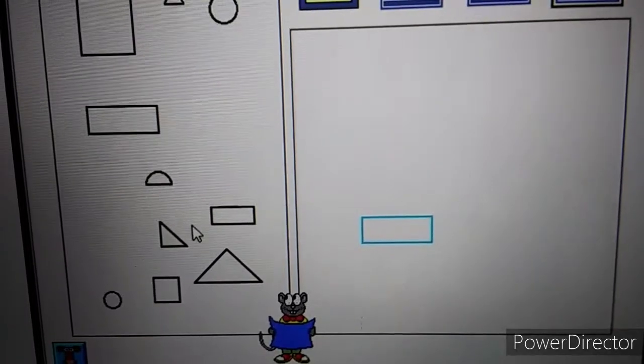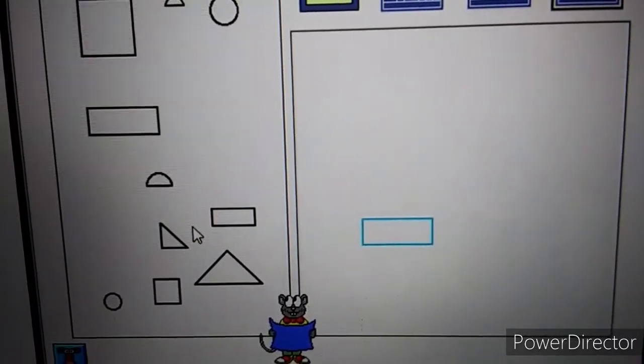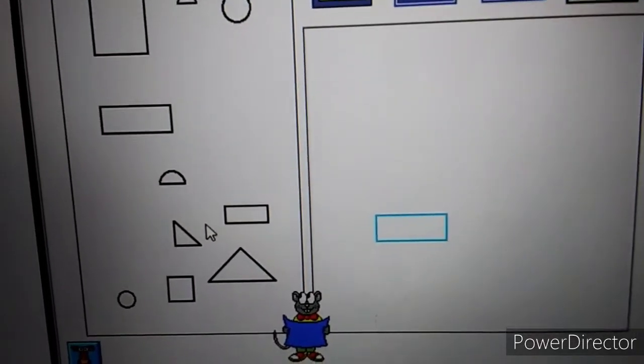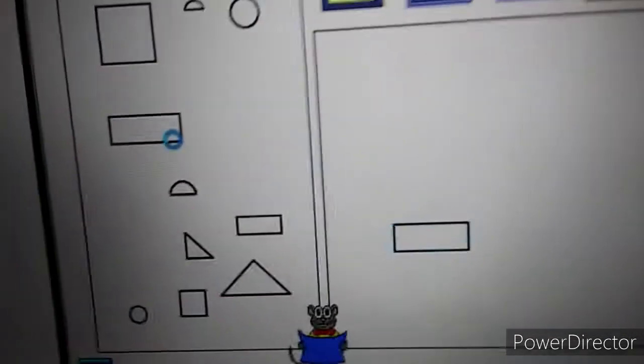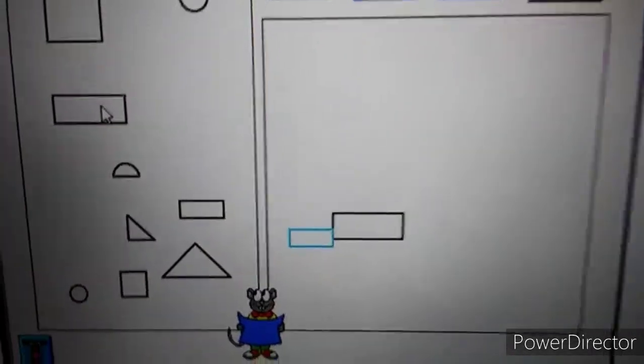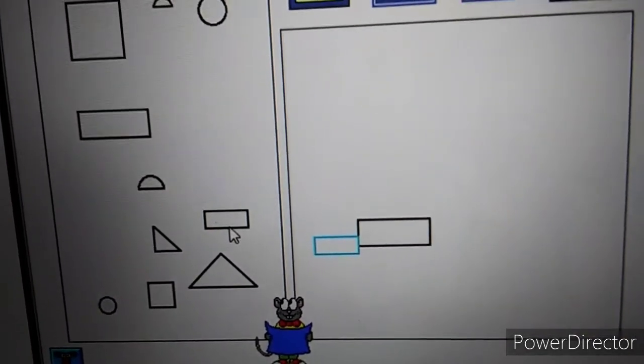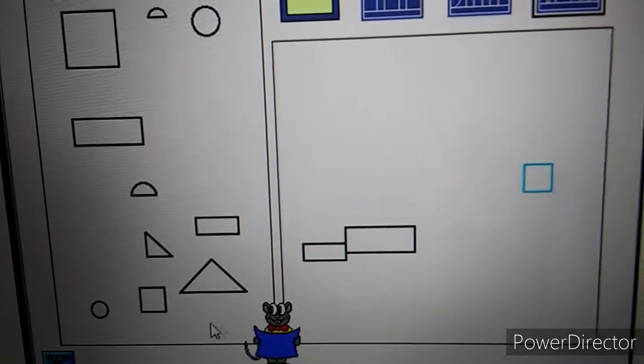Let's build something. Please give me a large rectangle. Please give me a small rectangle. Now I need a small square.